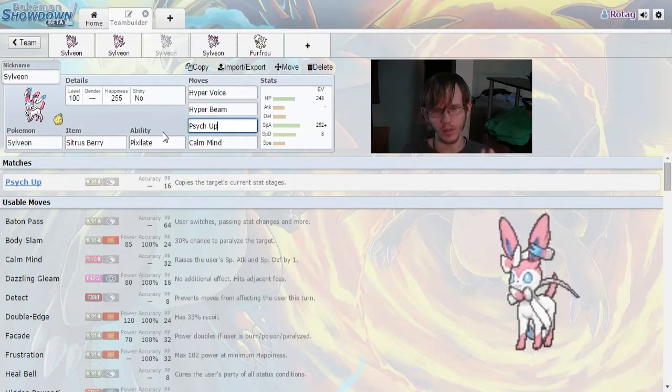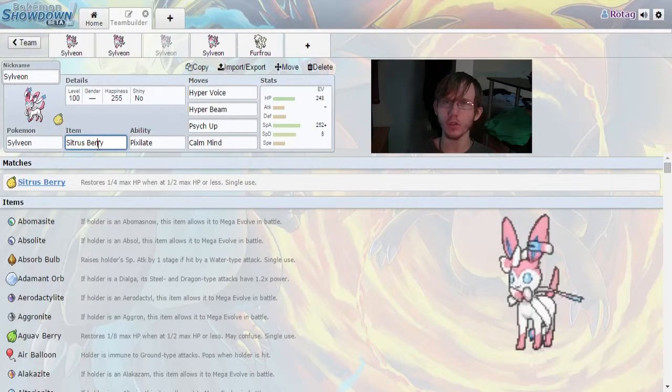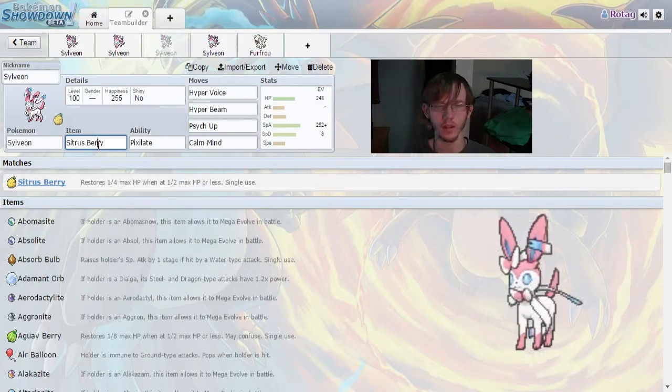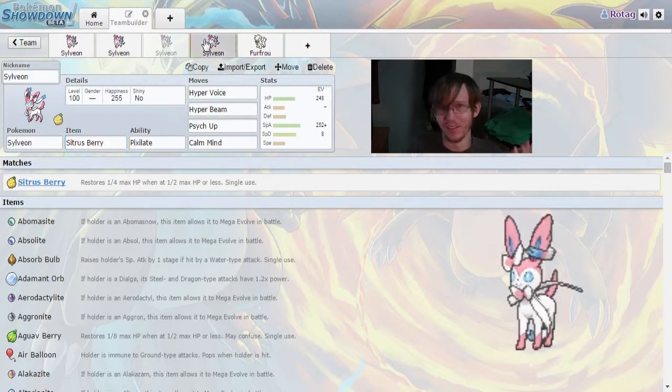Again, we're running Sitrus Berry with Pixelite. You can run Leftovers if you really want the overtime healing and feel like Sylveon is going to be on the field for a really long time. I do a lot of switch gameplay, so I don't leave anything on the field long enough for Leftovers to work — unless Sylveon is at times four defense, times four special defense, times four special attack. Then Sylveon's not leaving the field until it dies.